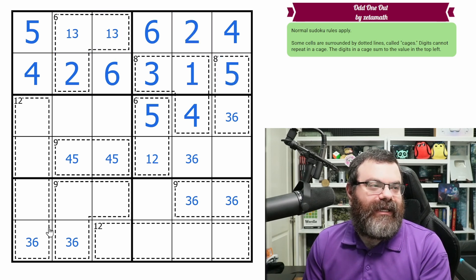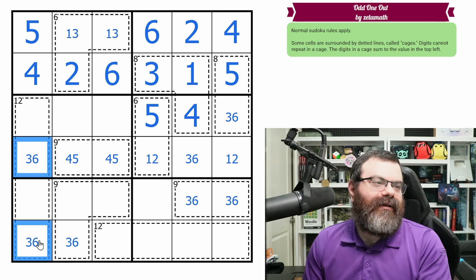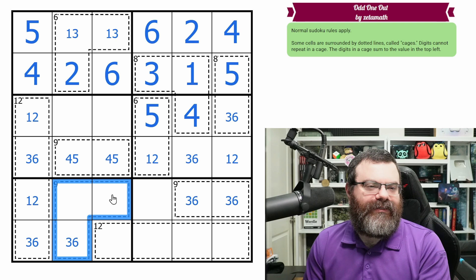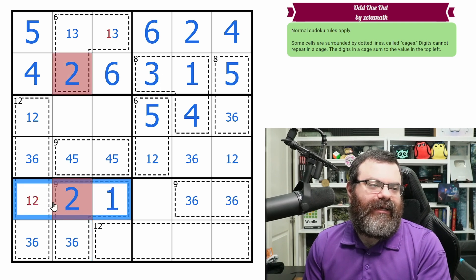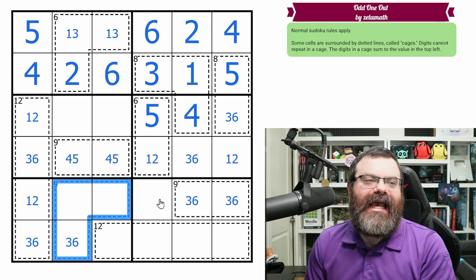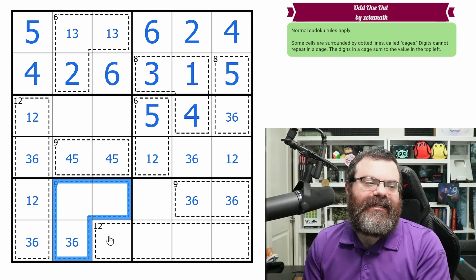That was a nice cascade. This is one or two, so we have a one, two pair; a four or five pair; this has to be three, six. That's a three, six pair making this a one, two pair. The nine cage can't have a one and a two in it because we already have a one, two pair in the row — if I try to put a one and a two in it, it breaks things. Fun fact about nine cages: you must have at least two digits from one, two, three.